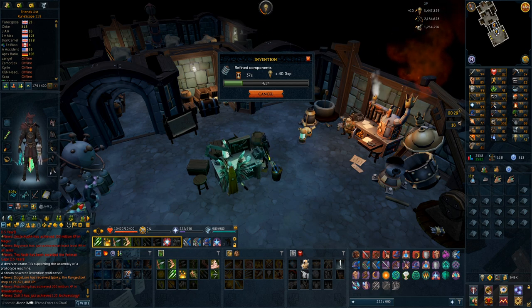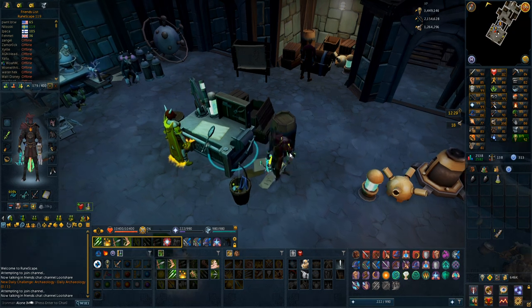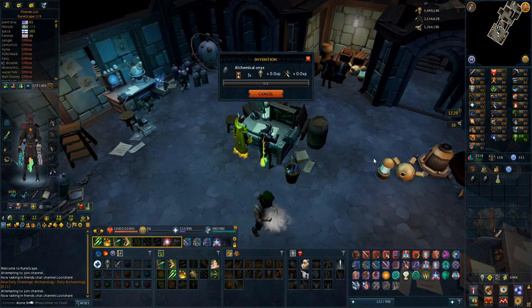To make the two alchemical onyxes for the necklace and the ring I need a total of 100 fortunate components, 100 refined components, and 20 precious components. I'm getting the refined ones by refining junk, and I'll get the fortunate 100 through disassembling composite bows — I have about 100 of them. I already have the 20 precious components so I'll be done very soon. I have all the components now, so I just have to drink an extreme invention potion again and go to the crafting table — Misc Support — and there we go, the alchemical onyx. I can make two of them: 21 precious, 102 refined, and exactly 100 fortunate components.